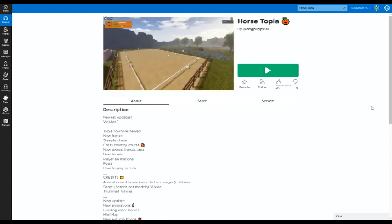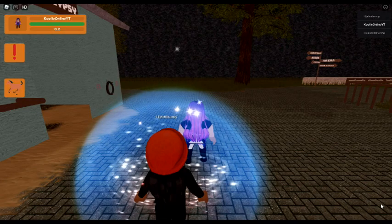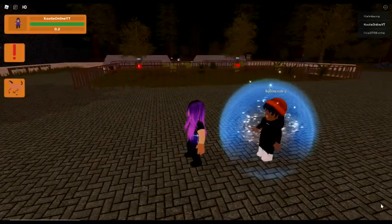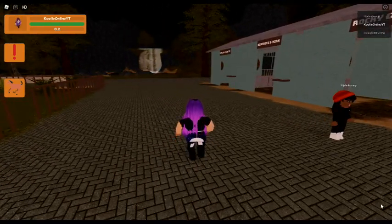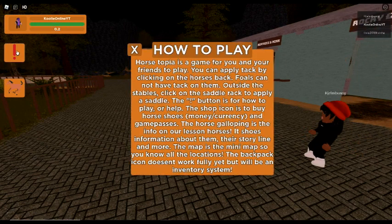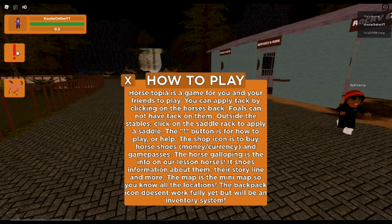Here we go - let's have a look at Horsetopia. Here we are! Oh someone else just joined. Oh it's moving - oh that's cute. How to play: Horsetopia is a game for you and your friends to play. You can apply tack by clicking on the horse's back. Foals cannot have tack on them outside the stables. Click on the stable rack to apply a saddle.